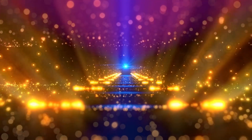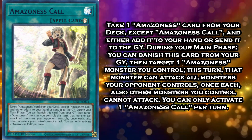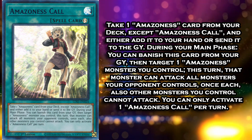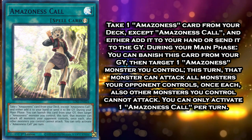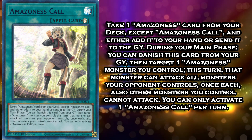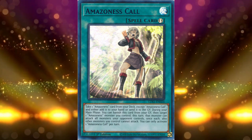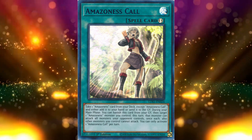With the number 4 spot, we return to the quick play spells and fantastic openers for Amazonas — Amazonas Call. Amazonas Call can take any one Amazonas card from your deck and either place it into your hand or send it to your graveyard. During your main phase, you may banish Amazonas Call from your graveyard, target one Amazonas monster you control, and during that turn it may attack all of your opponent's monsters once, but your other monsters can't attack. Amazonas Call's ability to tutor anything Amazonas, or act as a burial-type effect, is undoubtedly powerful, but it's more of a hand filter card than a combo starter.